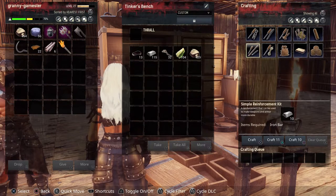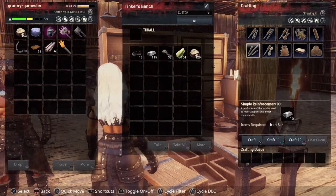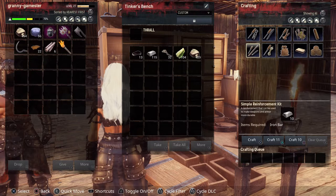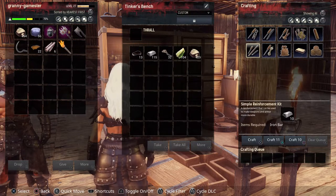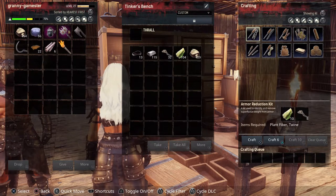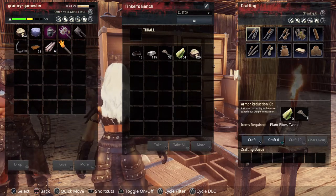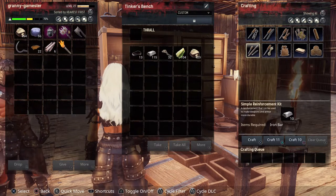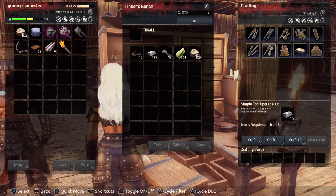Then we have the Simple Reinforcement Kit. This can be used to make weapons and armor more durable, but I use it for my shield — I want my shield to be very durable. The reason I don't use it much on armor or weapons is because you can only apply one of these improvements to your armor or weapon at a time. So if I apply the Armor Reduction Kit, I can't apply this as well, and I would choose the Armor Reduction Kit over the Simple Reinforcement Kit.